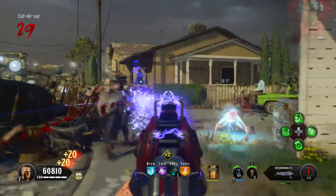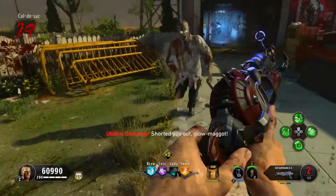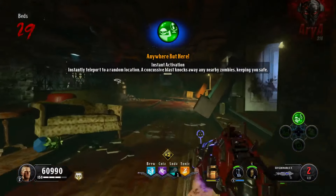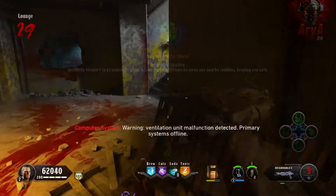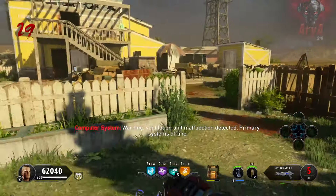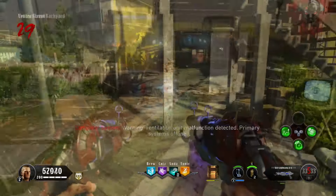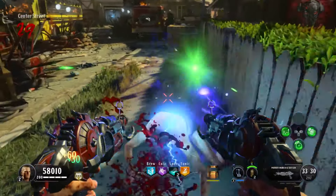One gripe I have with this weapon is that the fast fire rate means you're going to burn through ammo very quickly, so you need to be extremely conservative. There's also one nitpick — the design is a little uncreative. It looks, sounds, and shoots like the original Ray Gun Mark II. It seems like they just took the original, increased the fire rate, made it dual wield, and changed the color to blue.